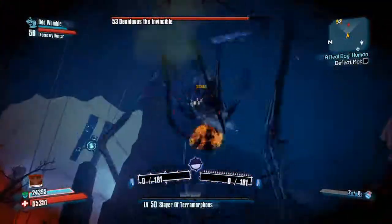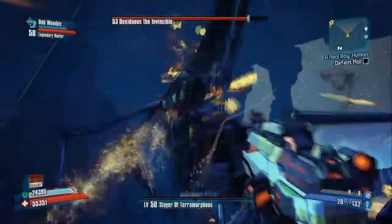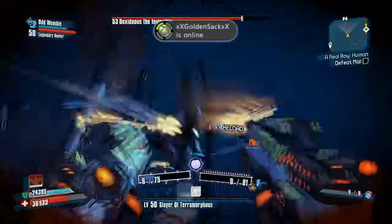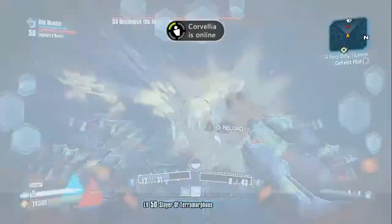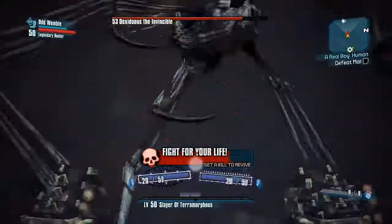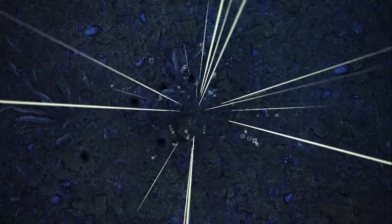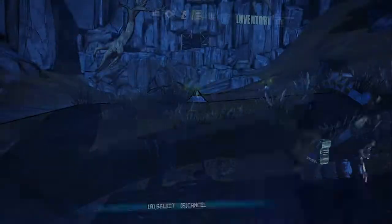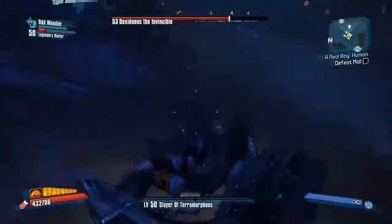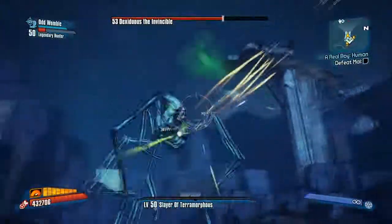You can use any strategy you want to kill this guy. Make sure you hit the yellow spots on him — it does a lot of damage; those are the critical spots. If you don't, this fight will be extremely long. When you're trying to farm an invincible, you want the fight to stay around 2 minutes 30 seconds at most — you'd really like it under a minute if you're going for legendaries. You can do that with every invincible there is right now, even Pyro Pete, even Hyperious. It may seem impossible to some people, but they're just not using the right strategy.